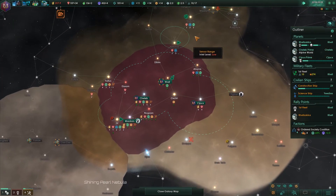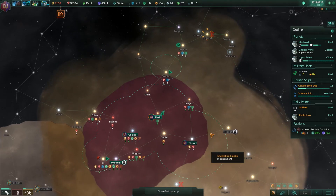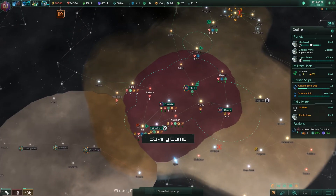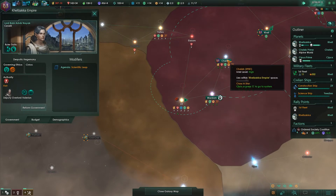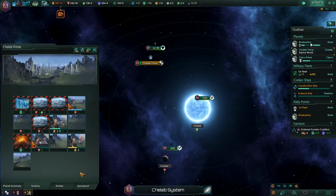I wish I'd find more pirate outposts, because those things give very nice bonuses — like 300 credits and 300 minerals — we could definitely use those. Our borders keep on growing. I think Chalup had population growth — let's check it out and build a building if that's appropriate.